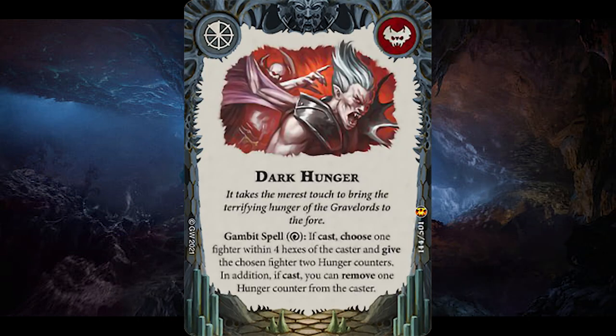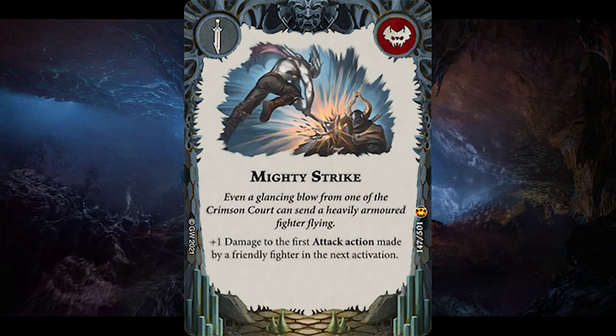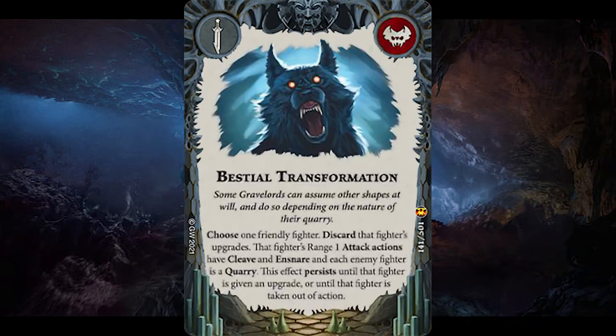For faction gambits, Dark Hunger is a faction gambit spell cast on a single focus. In a warband that basically only has level 1 wizards, it can give any fighter two hunger counters and removes a cast as a hunger counter, but it's not reliable enough to use even in dedicated hunger builds. Mighty Strike is plus one damage in the next activation for your warband, but I'm more of a fan of plus one damage upgrades over inconsistent gambit ploys because you can't guarantee the damage. For faction gambits top picks, I really like Bestial Transformation — choose a friendly fighter to make them go beast mode. They gain cleave and ensnare to their range 1 attack actions while making all enemy fighters a quarry, at the cost of not being able to place upgrades on that fighter. It works really well for Bloodthirst builds, namely on Velas or Anais. It's basically a free upgrade pretending to be a gambit ploy.